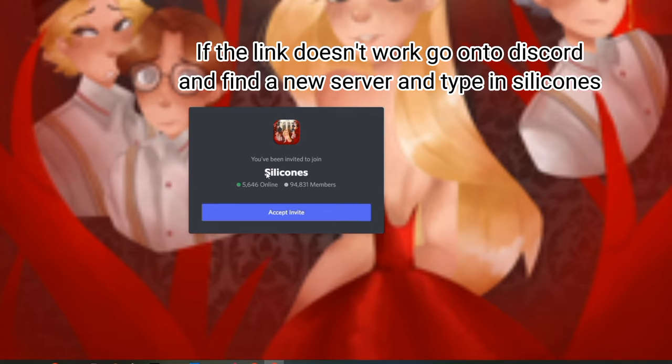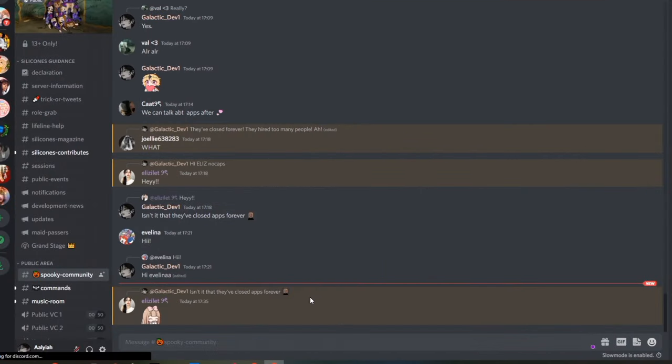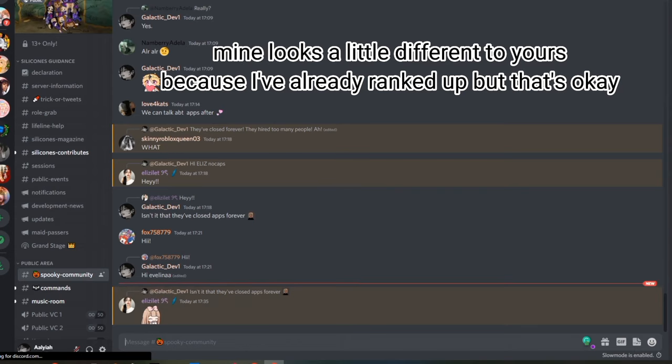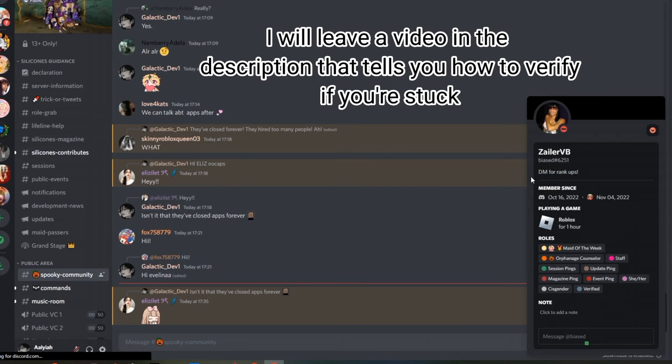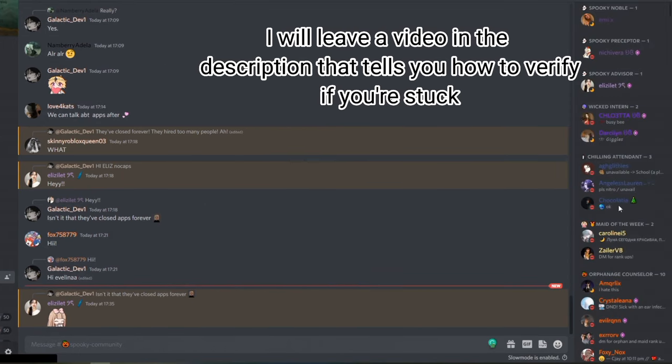It can be found at the top corner here where the group's YouTube is also linked. If the link doesn't work, go on to Discord, find a new server, and type in the server name. If it does work, press accept and invite. Mine looks a little different to yours because I've already ranked up, but that's okay. When you join the server, you will be prompted to verify your account with Bloxlink. I will leave a video in the description that tells you how to verify.